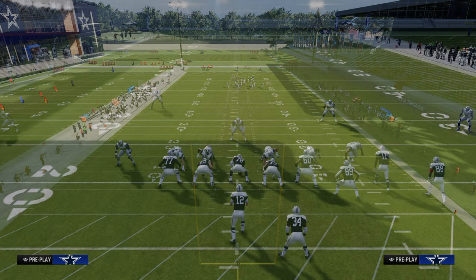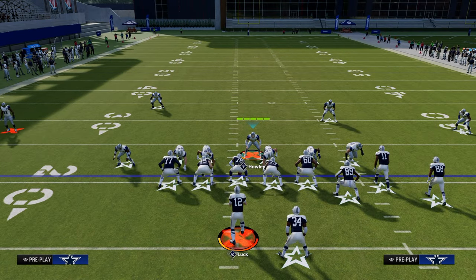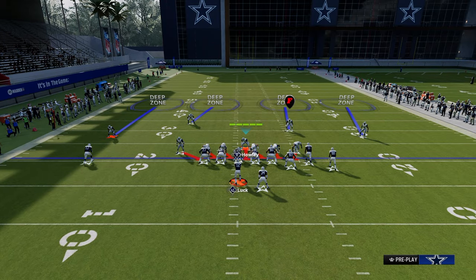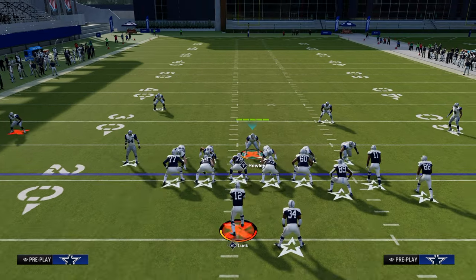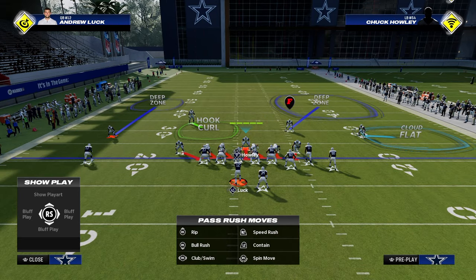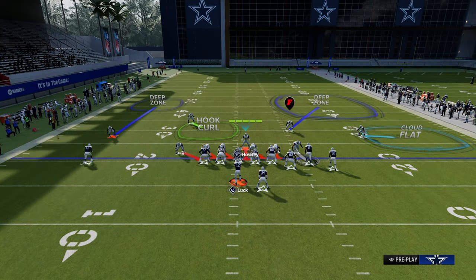We're going to be in cover four quarters. For the setup, we globally blitz our linebackers and stand in the right-side A-gap to pull the center to the right. Playing this bunch strong defense, I love to have a cloud flat, play cover two to the bunch side, and play a shaded-down cover three on the backside. I shade down the hook curl, keep a cloud, and man up my linebacker onto the slot receiver shaded to the right.